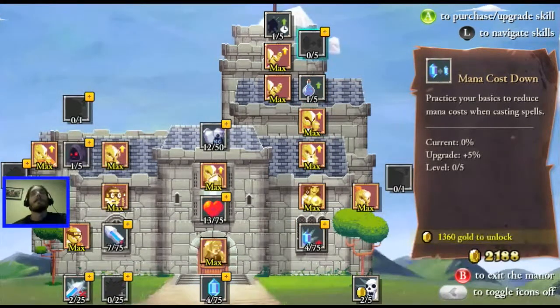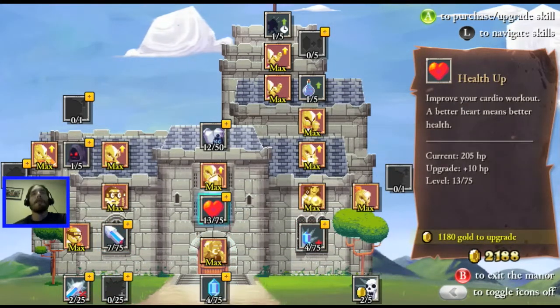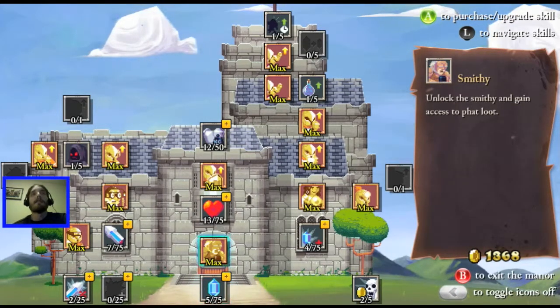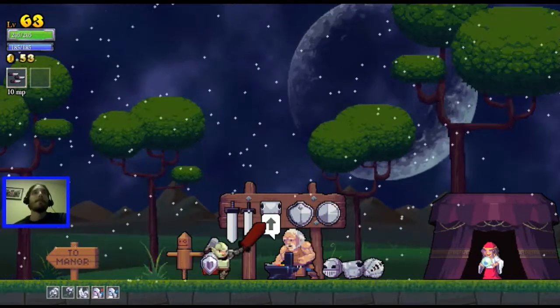What is this - mana cost down? Hmm, tempting, very tempting. Maybe damage. If I get that I can also get attack up - attack up looks good, there we go. Five minutes of just prepping myself.